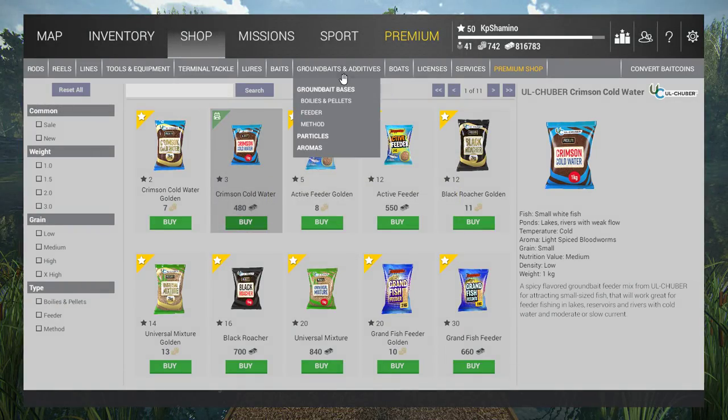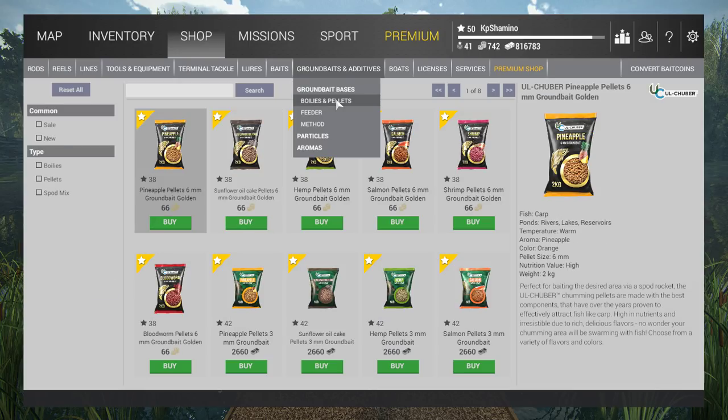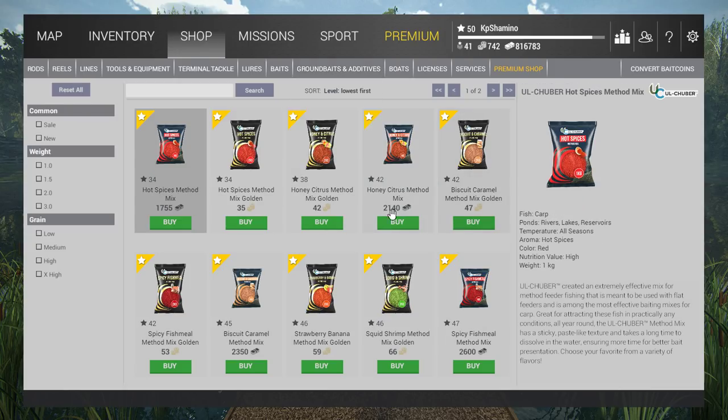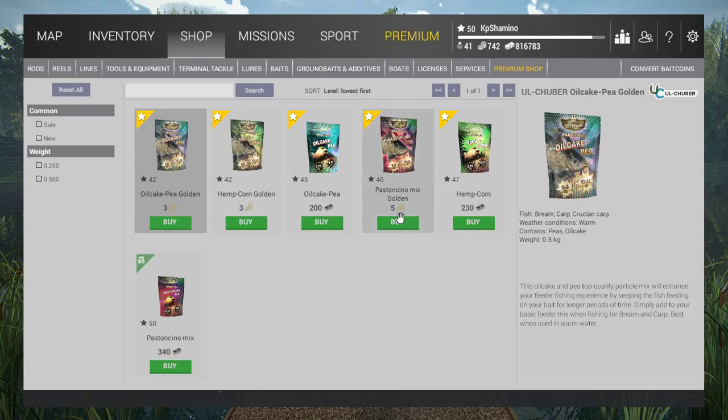You also have boilies and pellets you can buy as ground bait additions. If you're going with boilies and pellets it's best to buy those separately. The method feeder needs special method ground bait. Also be aware: feeders need feeder-compatible ground bait. Don't buy ground bait that isn't for method if you're fishing with method, because you simply cannot put it in.